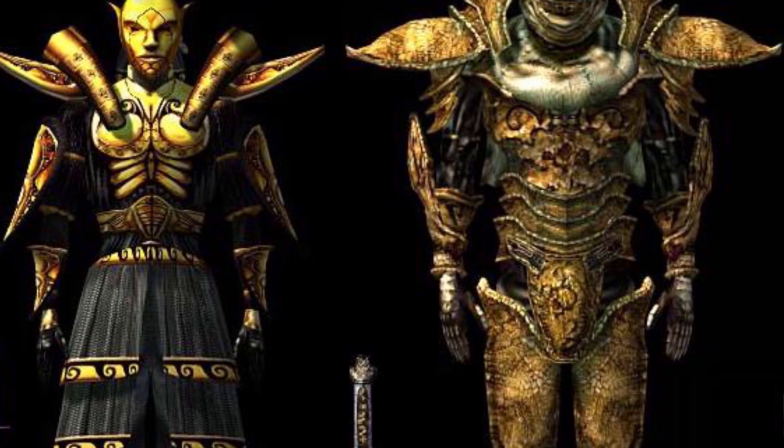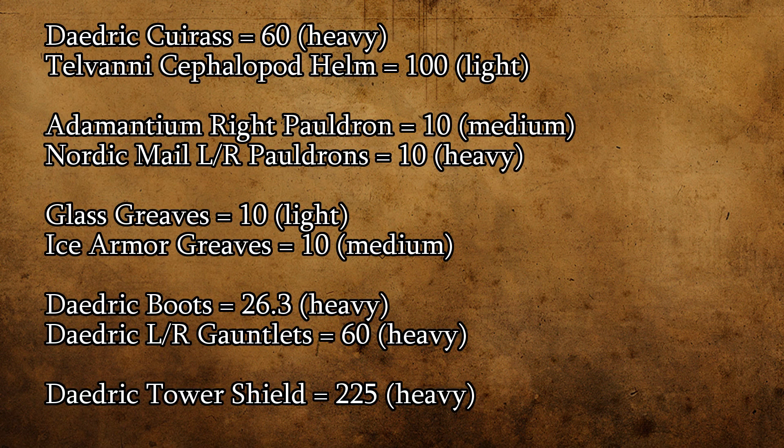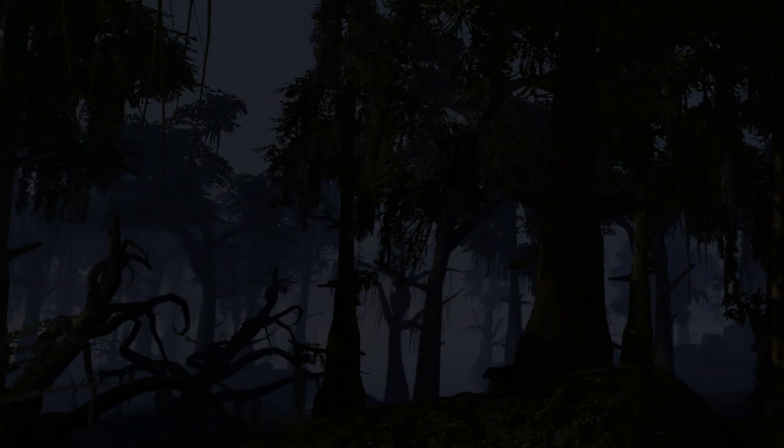Because an armor's potential for enchanting is perhaps the most important stat for most players, on screen now is a list of those pieces of armor with the absolute highest enchanting capacity and their corresponding values. Keep an eye out for these pieces of equipment as you're playing. Generally speaking, Daedric armor is either a solid option or just flat out the best option, though there are several exceptions. Also, only the right adamantium pauldron sports that 10-point capacity — the left one, for whatever reason, only sports a 3-point capacity.